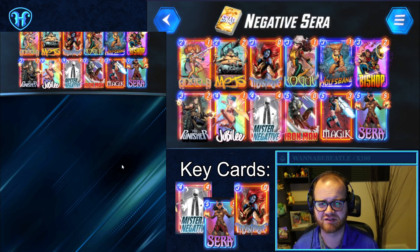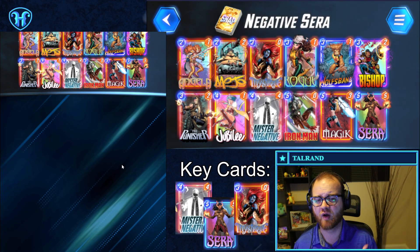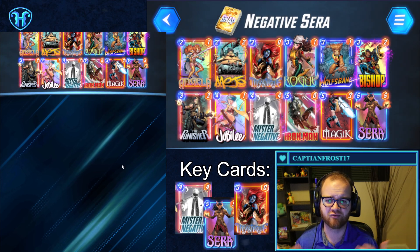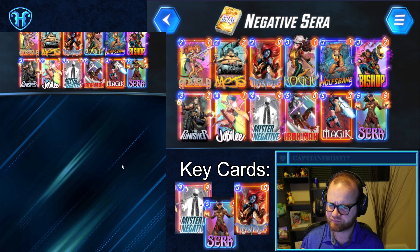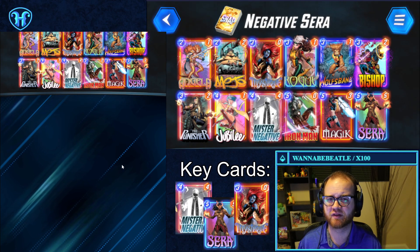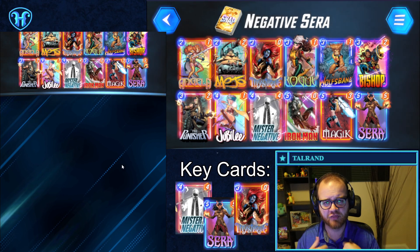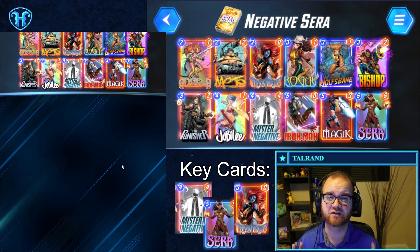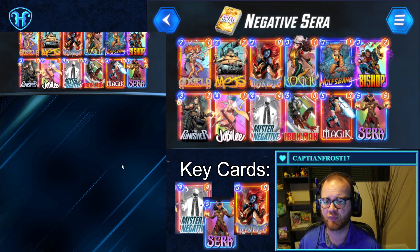I was really pretty impressed with this deck. It puts a lot of power into play very quickly. When you have both Negative and Sarah going, everything in your deck becomes incredibly cheap. It reminds me of the old Sarah Storm deck where you flood the board on the last turn, adding a ton of power in spots your opponents maybe aren't ready for once you've seen them play out their cards.